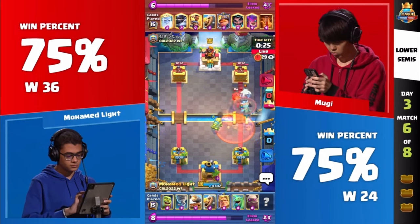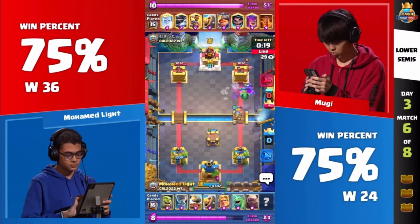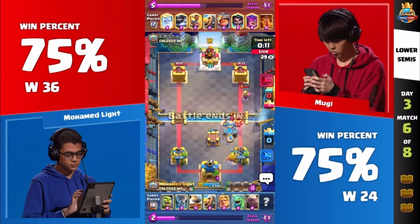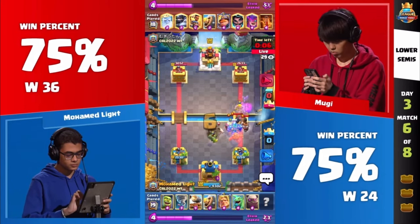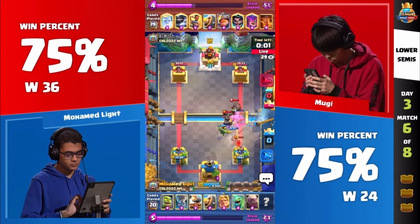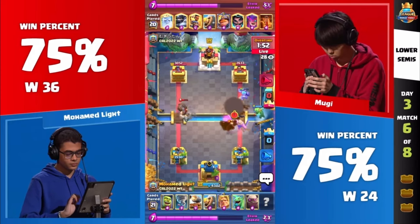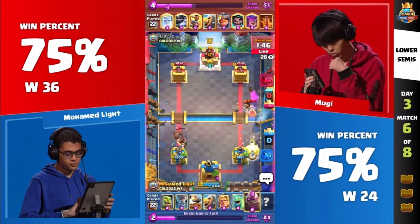Now we have to see what the spell is for Muhammad Light. If he has Lightning, these Mighty Miners will be able to provide value, but we're going to see the activation of the ability get the most amount of value. If Lightning isn't in hand for Muhammad Light, the Mighty Miner will be able to just stack and do a bunch of damage to these Golems.